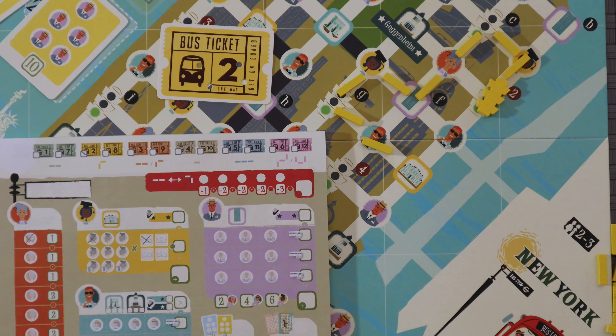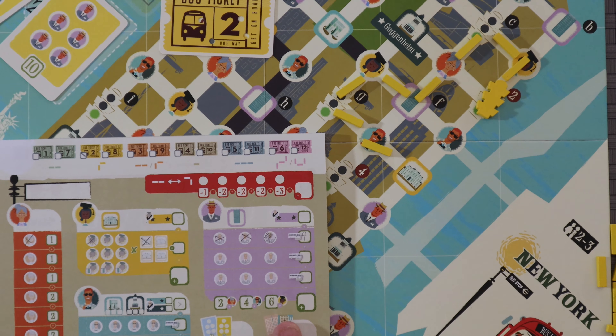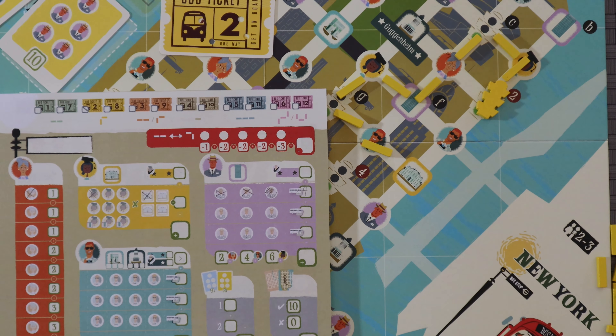Each of the different types of people you pick up are going to be worth different points in different ways. For example, the business people — as you pick them up off the board, you're going to be filling these out until you get to their place of business. If you were to get right there and I only had two, I would cross that out completely. That is worth four points and you'll be able to do that a total of three times. You're also going to get a bonus passenger depending on how far over you get in those columns, so that's how you can get interns you're taking to work. And it's going to be the same idea with the tourists — you're going to be getting points based on how far over you go before you get to whatever tourist trap you are taking all those tourists to.